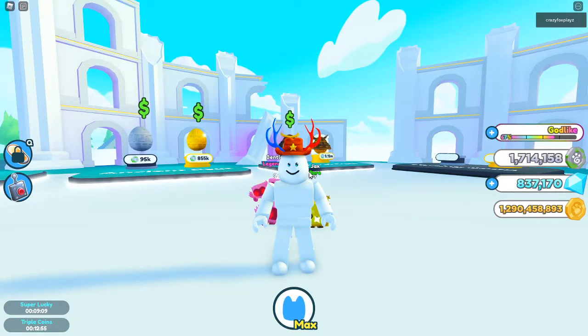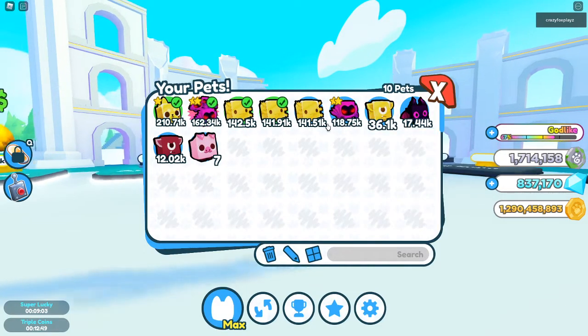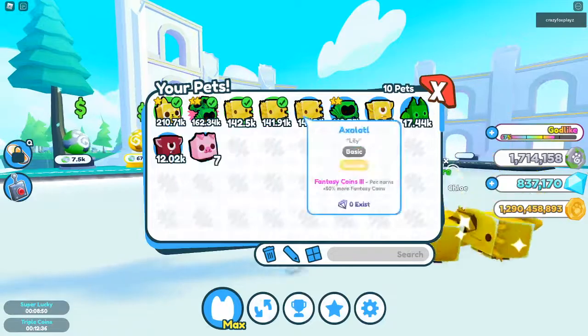If you have any spare rainbow dominuses or rainbow demortuses, combine them — fuse them. Because if you fuse pets in this new update, there's a high chance you'll get a new pet. I combined three rainbow dominuses and got this guy, which is a new fantasy pet.